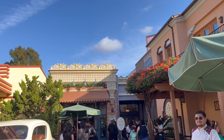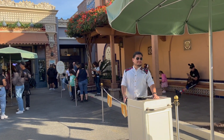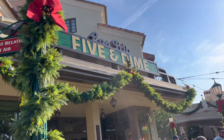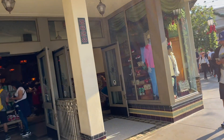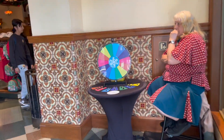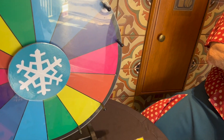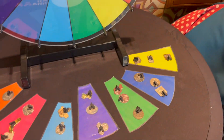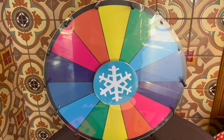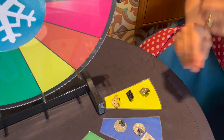The first spot you can pin trade is called the Chamber of Commerce. It's on the left-hand side when you walk in, but there is a line, so I'm going to try to come back later. Five and Dime sometimes has a pin trading spot — I do see a wheel here, so let's try the pin trading game. We leave our pin, get a spin, and we landed on yellow. All right, I'm good with those, thank you.